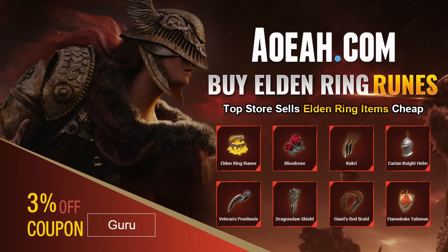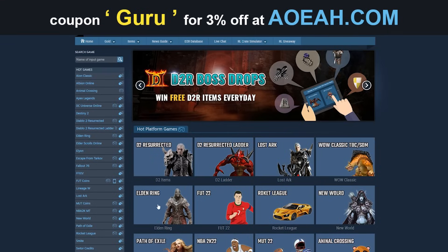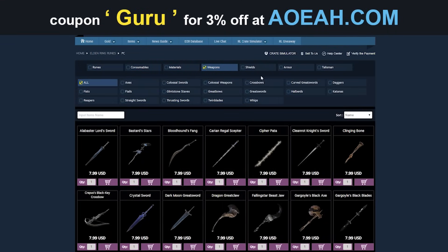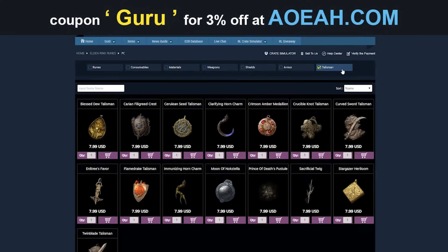Before we get into the video, here's a quick shout-out to Oyoa.com, our sponsor. If you don't want to grind for items, runes, and you want armor real quick, then you can get it from these Star Wars champions. By using the code in the description, you can get 3% off.